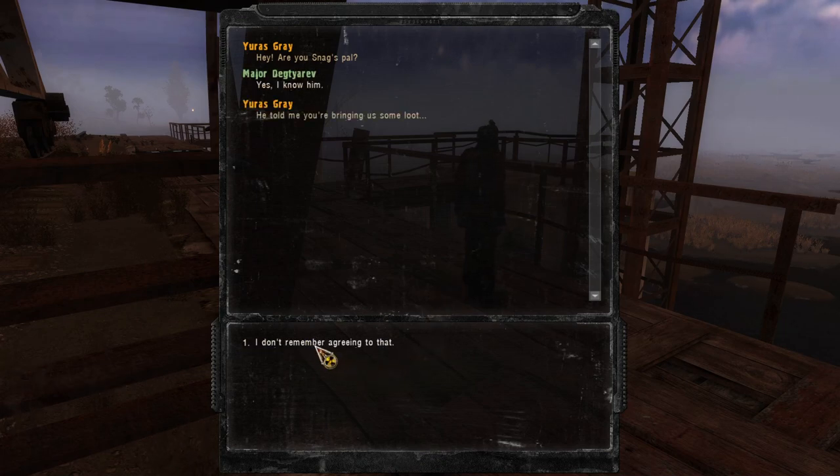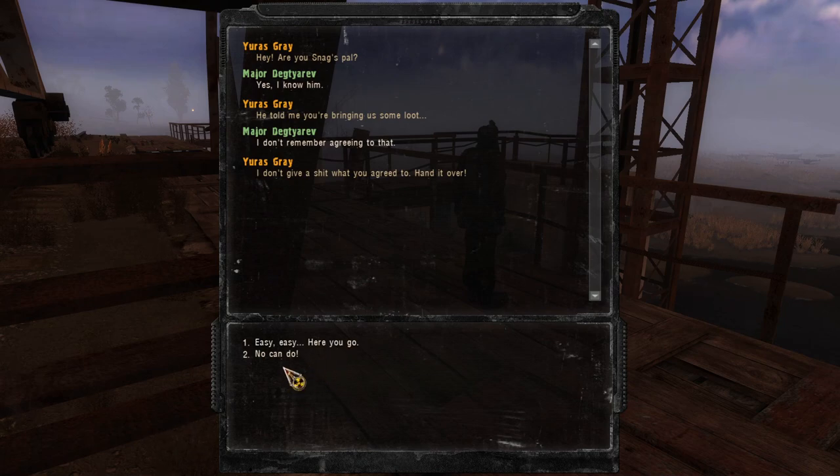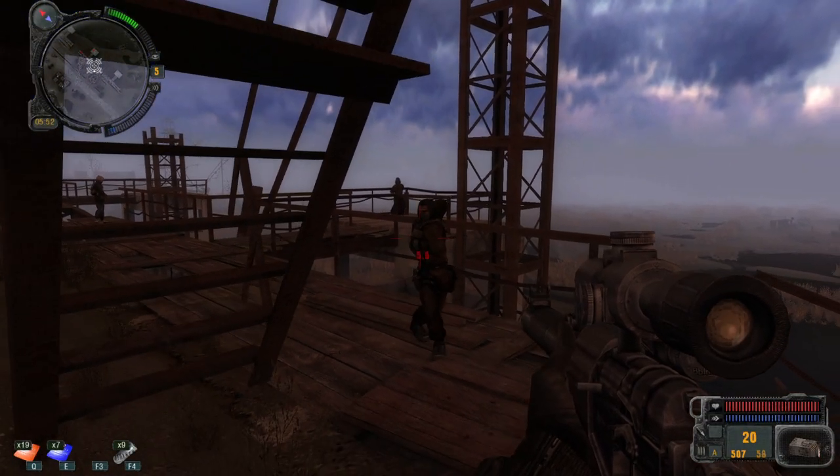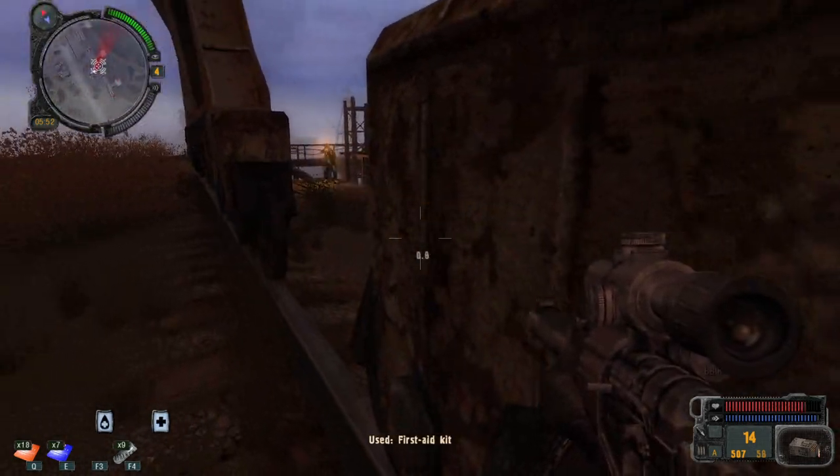"Are you Snag's pal?" "Yes, I know him." "He told me you are bringing us some loot." "I don't remember agreeing to that." "Hand it over." "No can do." "Think carefully now. If you've got half a brain, you'll know it's best to play nice when you're outnumbered." They're gonna probably blast me to bits, because this is a bad position. And if I keep my shooter... I don't know if I'm gonna be able to retreat. So I say no.